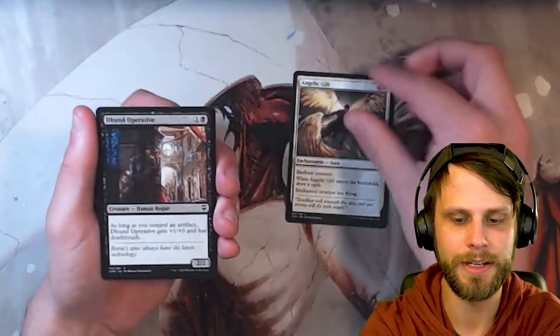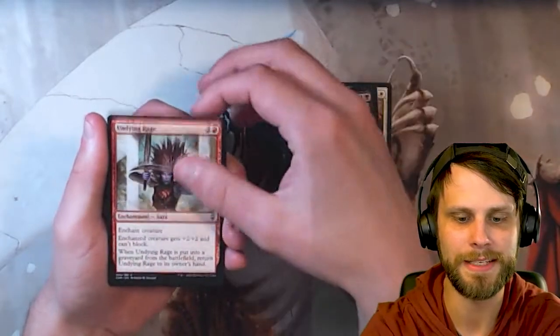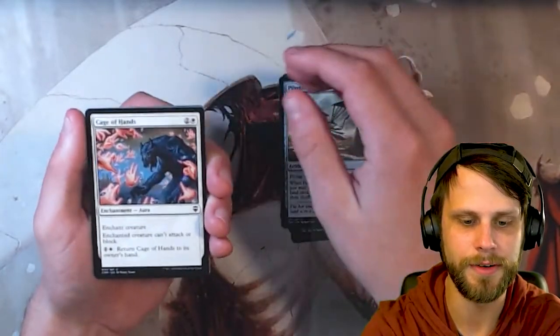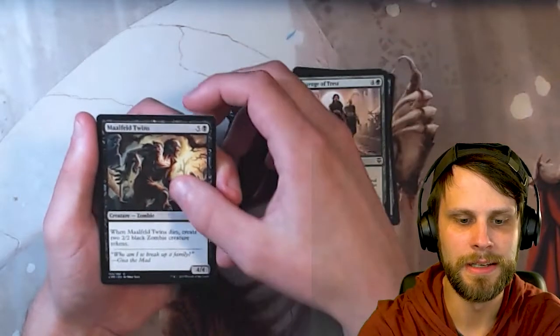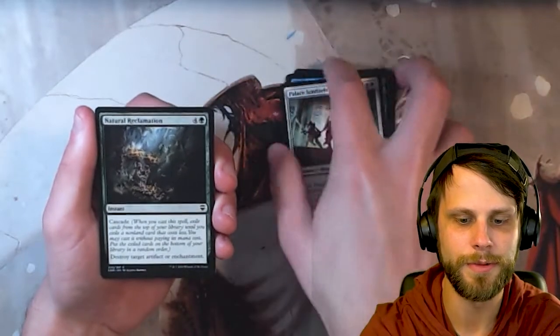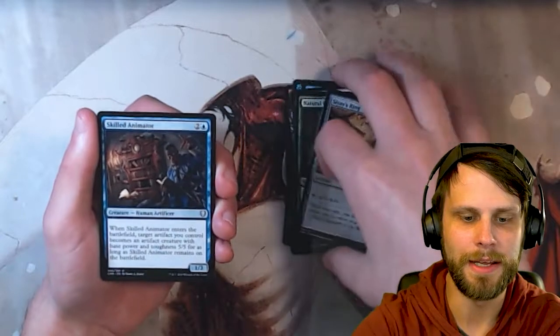Angelic Gift is our first card here. We've got 20 cards to go through, so there's a lot in these packs — obviously, a lot of commons. Pilgrim's Eye — very nice card. Cage of Hands, not bad. Entourage of Trest. Malfeld Twins. Scab Goliath. Palace Sentinels. Natural Reclamation. Sissé's Ring — given that mana ramp, I like it.